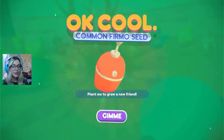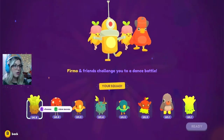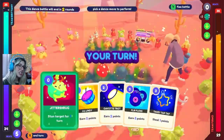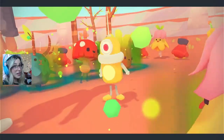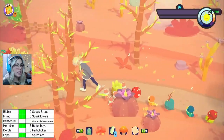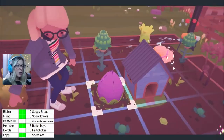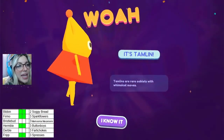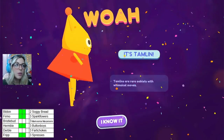We can now be friends! We can get you too, my little dude! Oh, this is so lucky! All I want to say is that was really close. But we got both of the frimo seeds today! That wasn't as bad of a trip as I thought it was going to be. Back home we go. Our Tamlin! It's Tamlin! Tamlins are rare ooblets with whimsical moves — this is the one from Taffy.